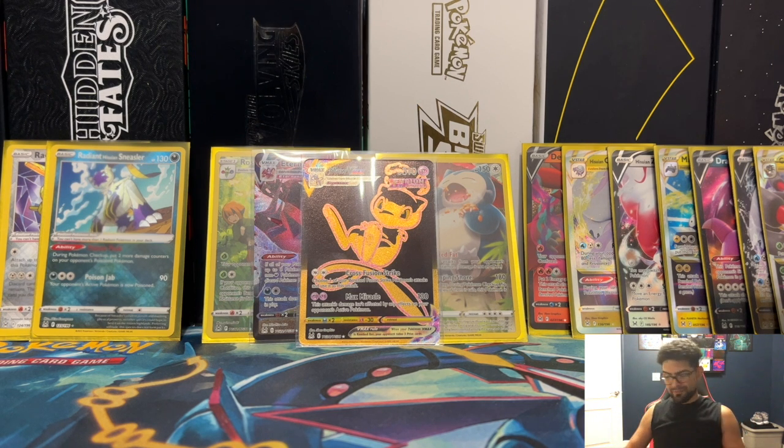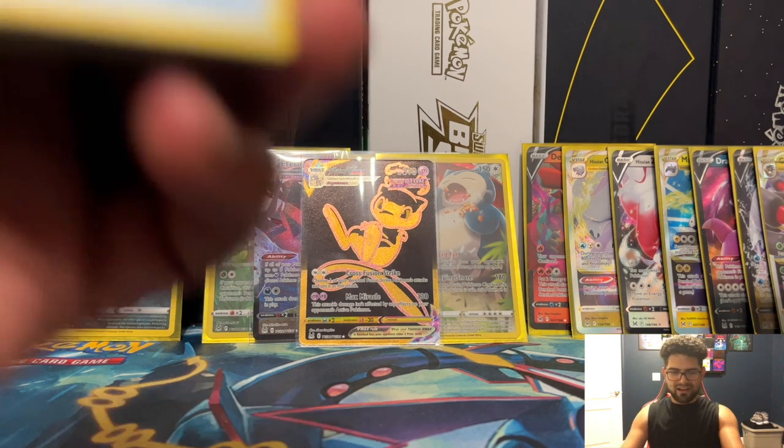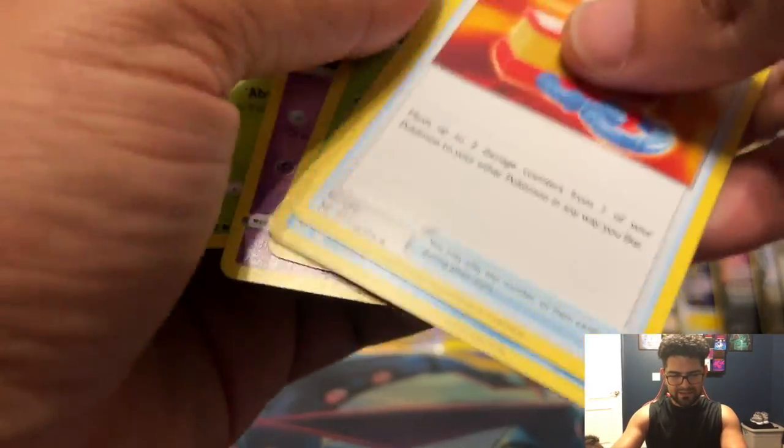Alright, last pack magic. That Mew came out of this box, so it's not a Black Coat — so it's not gonna be a hit. But let's see if we get another character gallery — probably not.